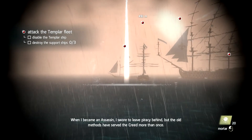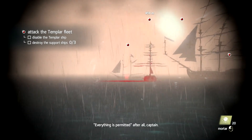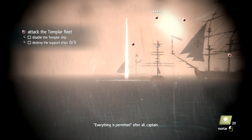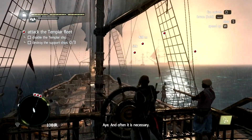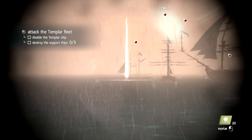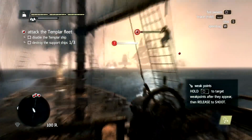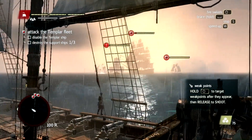We are supposed to surprise the ship — I mean surprise the fleet. We are supposed to aim at the one with the sink label on top of it. Let's get a bit closer and we should be done soon, I guess.